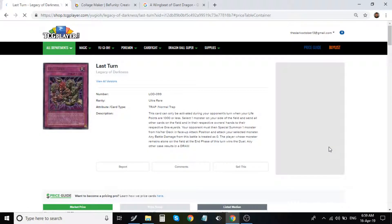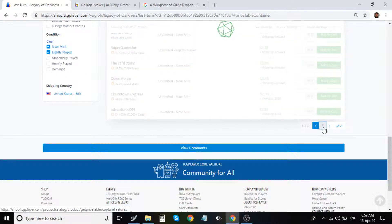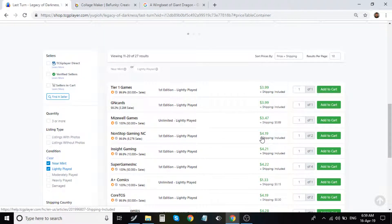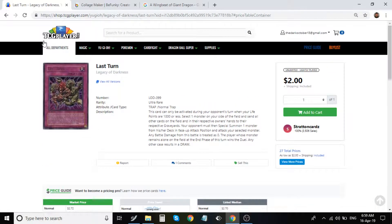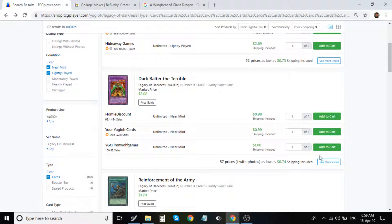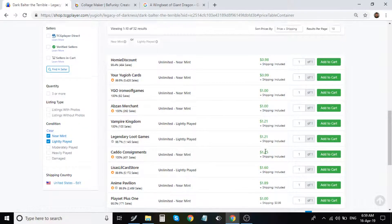Last Turn is a pretty awesome card; it's currently banned. The first editions are about $4-$5. If you can get one for $3, even better. It has really awesome artwork and is a powerhouse old school card, currently banned of course, but about $4 for the first edition.